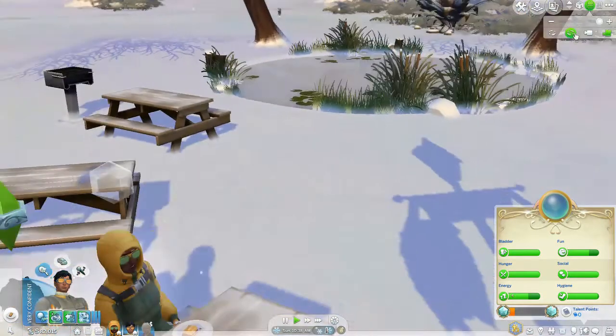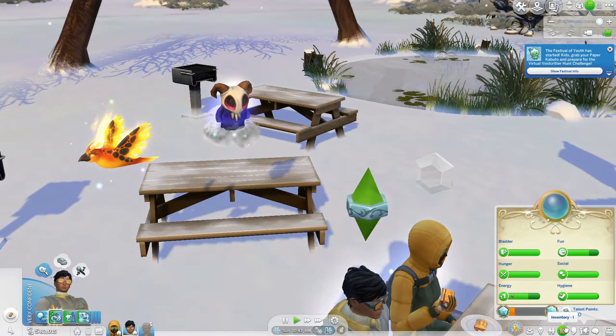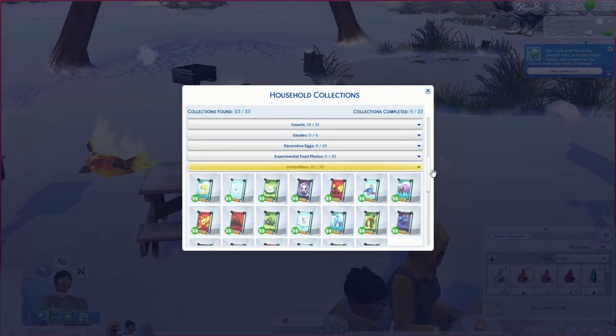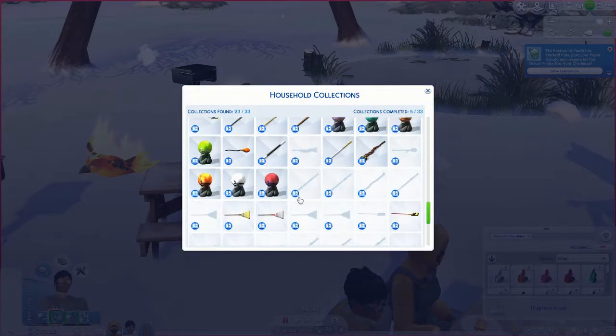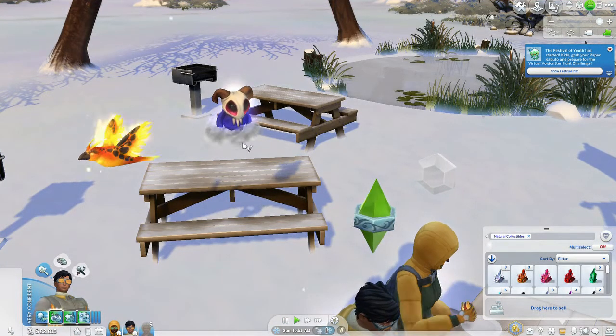I am sort of creeped out by this guy. Mostly because if we go through the collectible's description — as I get this little orb of the Velid — the Velid is a Void Critter deep with the knowledge of countless galaxies across space and time. No one really knows the true motivation of this critter, but that didn't stop one well-known kids TV show from almost featuring the Velid as a main character. So basically, we have a potential mascot we could have had.